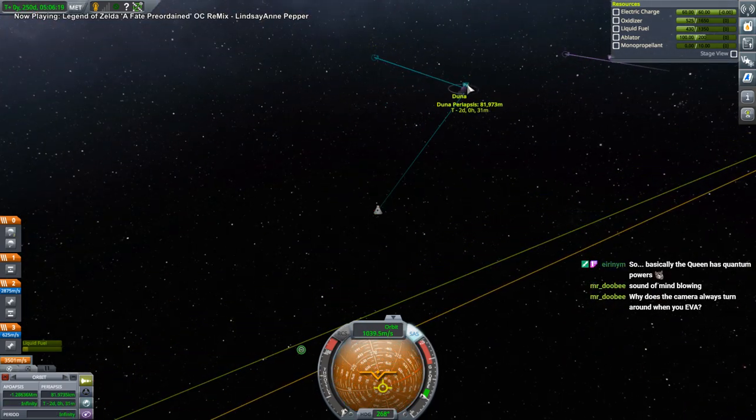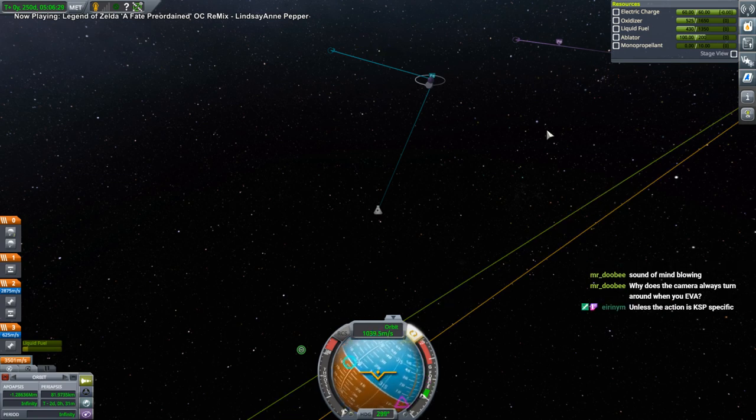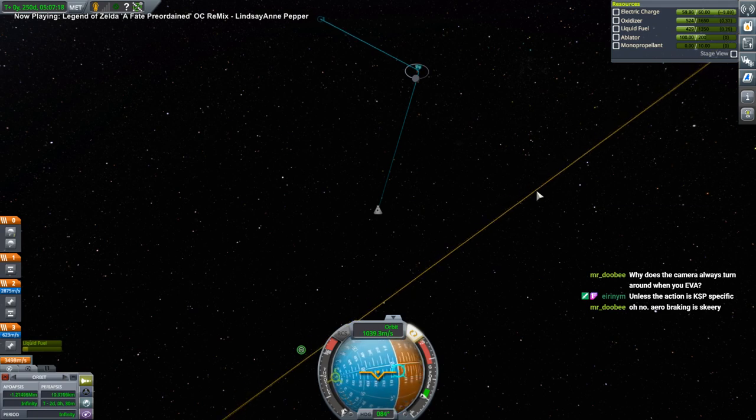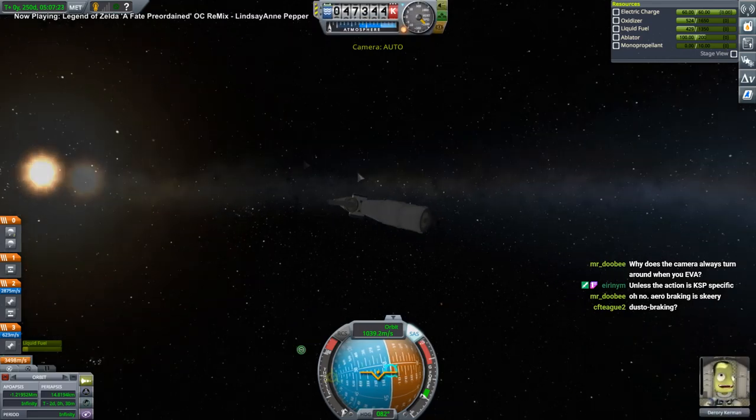Now we'll dip into the atmosphere to aerobrake. It's either 24 kilometers or 12 kilometers — I'll go with 20 and hope for the best. Going negative three kilometers would be too much. We mean to land anyway. Aerobraking is fine as long as it's not lithobraking.